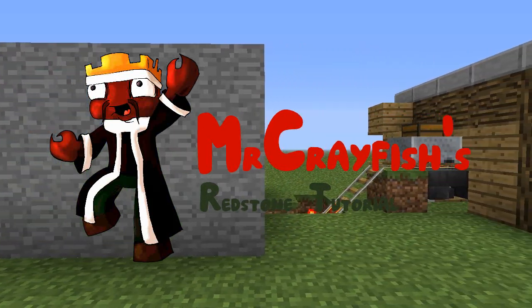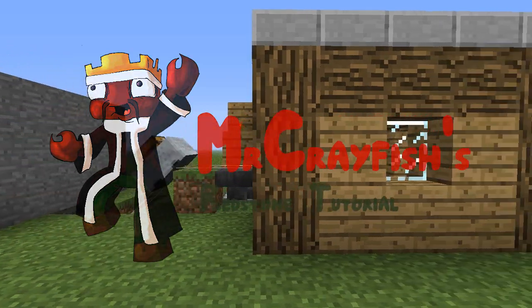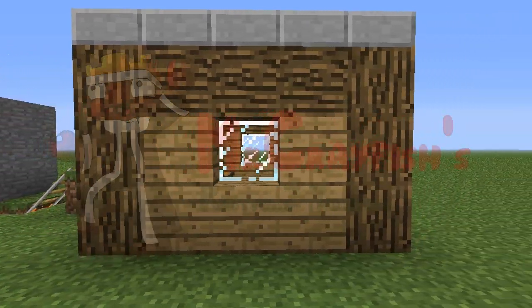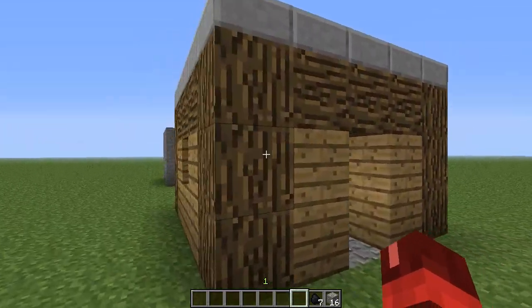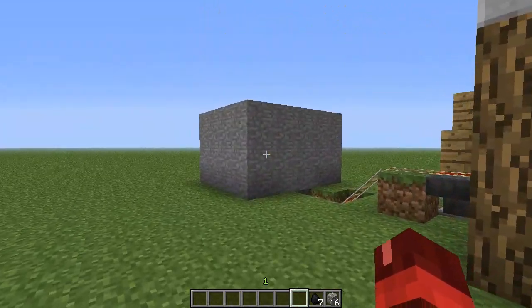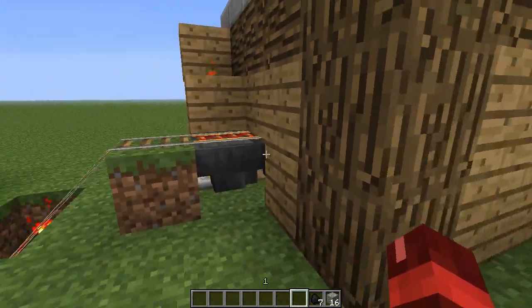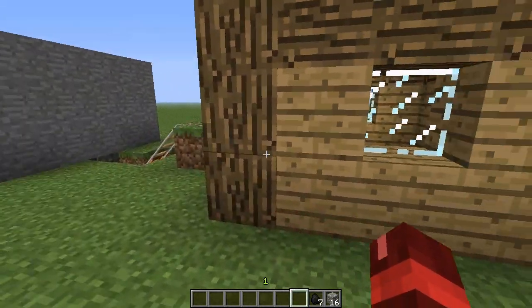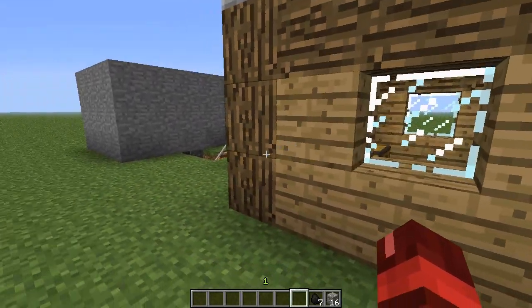Hey guys, this is Mr. Crayfish and welcome back to my redstone tutorials. In this tutorial today I'm going to be teaching you how to create an item transportation system. What this could be useful for is say if you had a mining hut down in the mines and you wanted to bring your items up really quick and put them into a chest so you don't have to get them out yourself — this is for you.